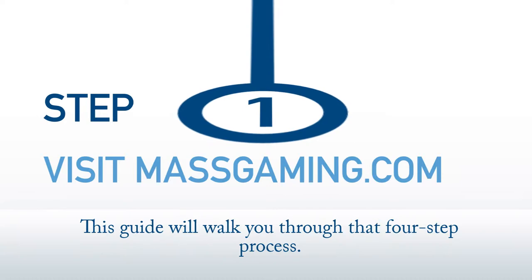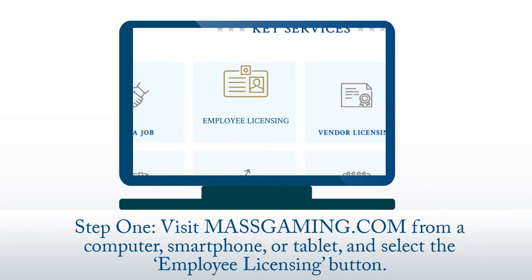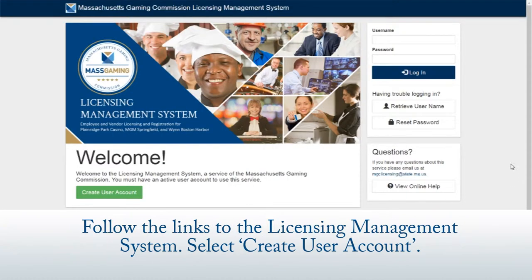Step one: visit massgaming.com from a computer, smartphone, or tablet and select the employee licensing button. Follow the links to the licensing management system.